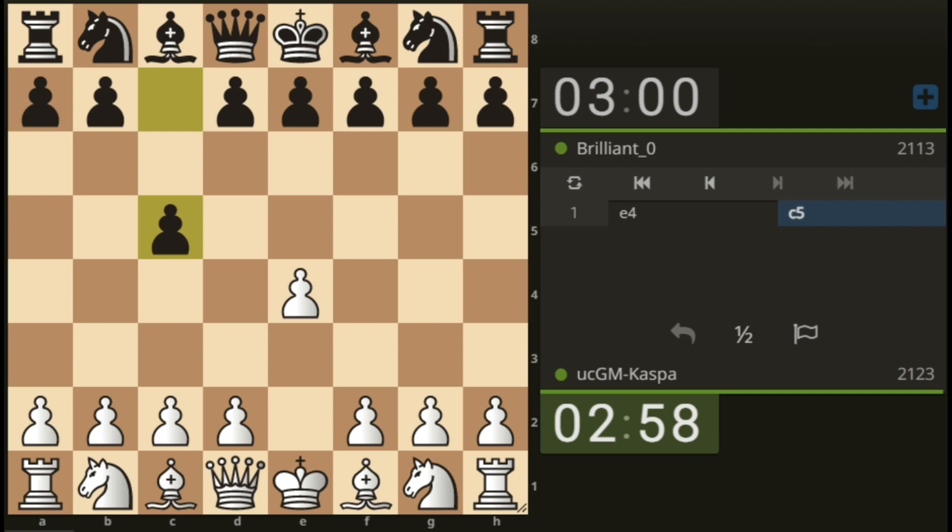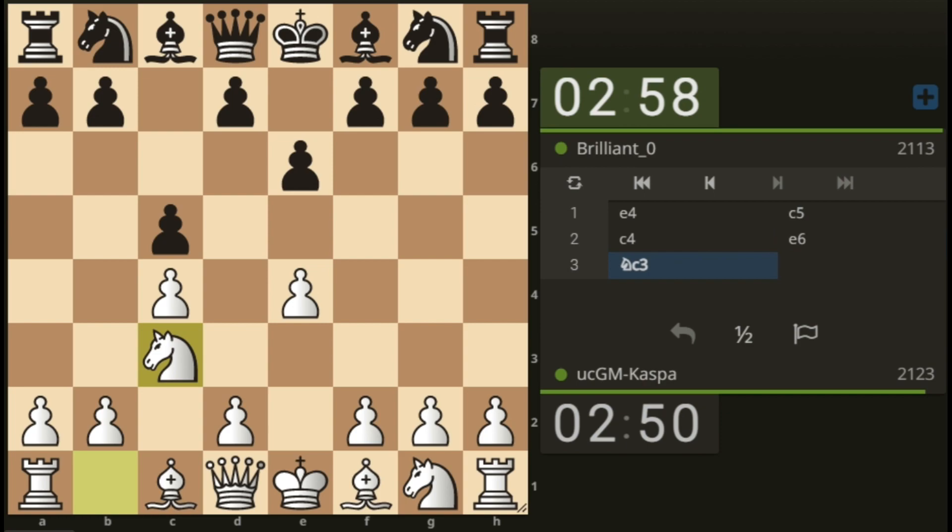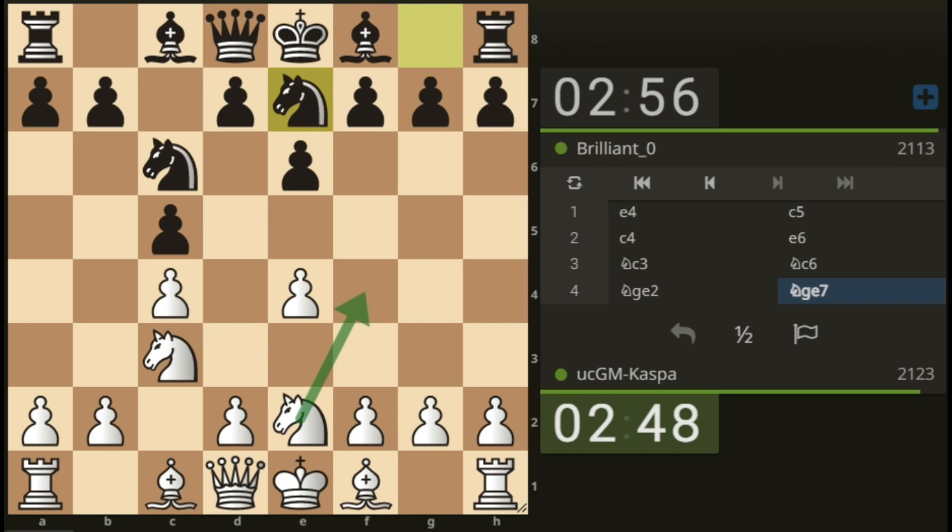Here we go against the Sicilian defense. I'm going to be playing my new system which I recommended in my previous video on the Stanton c4. After e6, my opponent is planning to go pawn to d5.